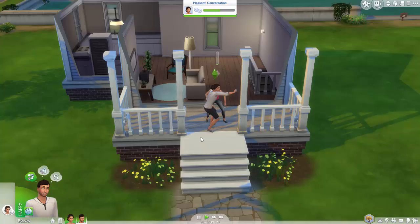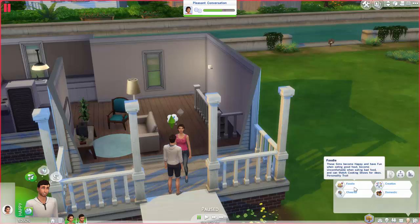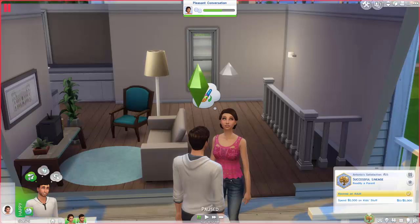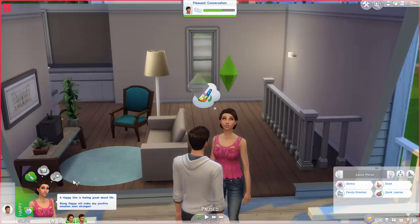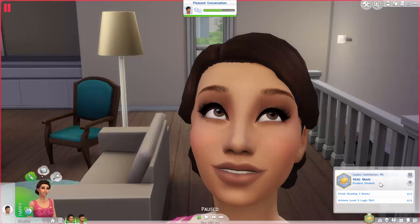So we are definitely going to have to work on getting some money. I haven't gone over their traits yet — I was saving that for this part and then I forgot. Antonio's traits are foodie, cheerful, creative, and domestic. His lifetime wish is to have a successful lineage. And Lucia is genius, family-oriented, good, and a quick learner. Her lifetime wish is to have a nerd brain.